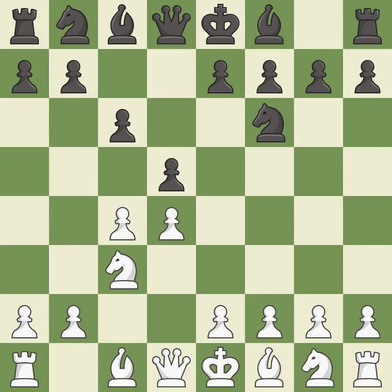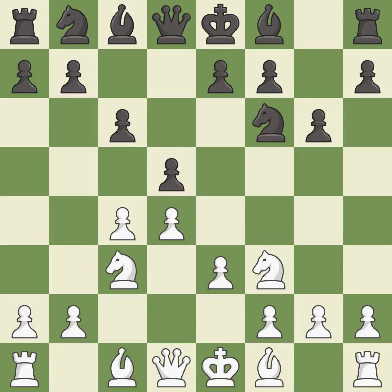This develops a knight off its starting square, getting it into the action. This defends the attacked pawn. This prepares the bishop for development. This activates a knight by developing it off of its starting square. This fianchettos the bishop by placing it on a powerful diagonal. This develops a bishop off its starting square, getting it into the action. It is the last book move.